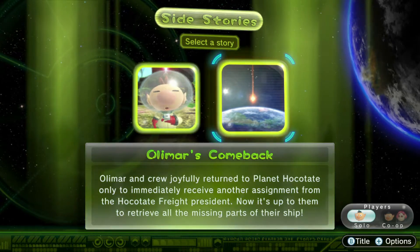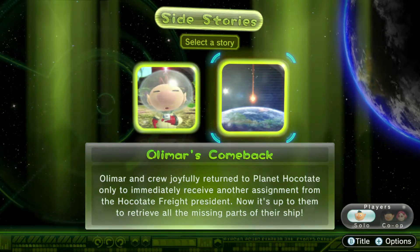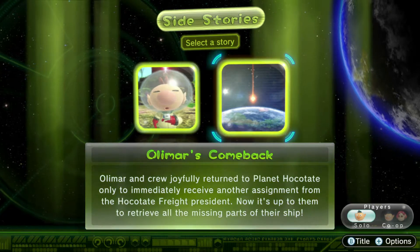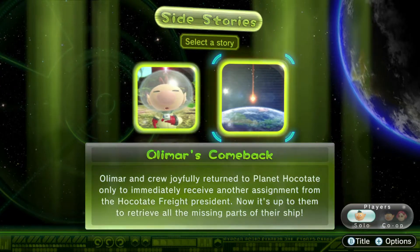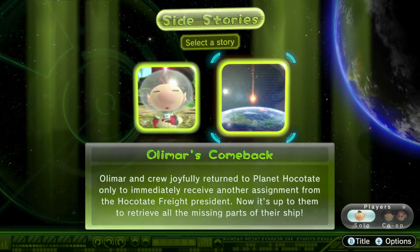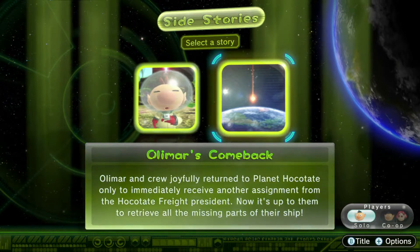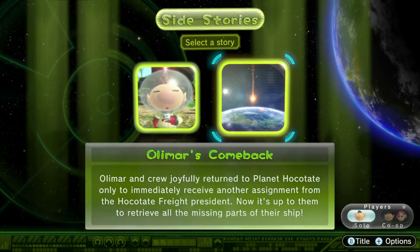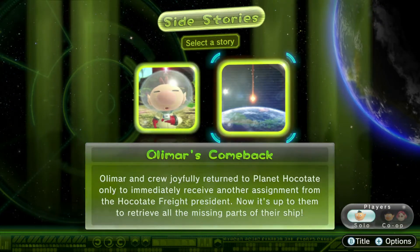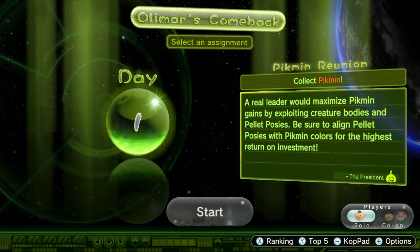The other crew joyfully returned to play, only to immediately receive another assignment from the ship's president. Now it's up to them to retrieve all the missing parts of the ship. This took place back during the original game - and in case you haven't noted, you might want to skip ahead to avoid spoilers about what happened at the end, since some comments appear further below discussing it.